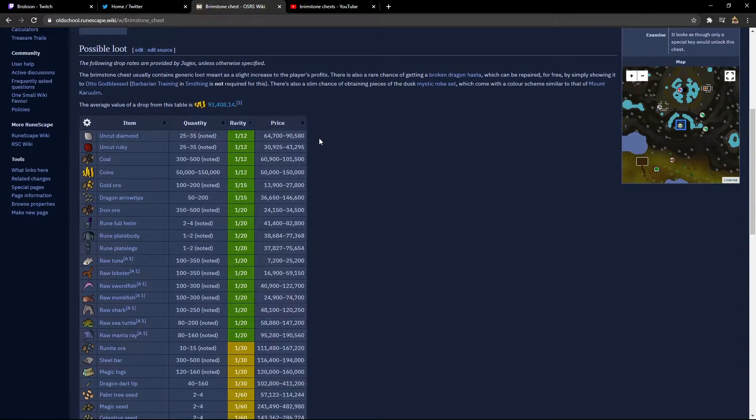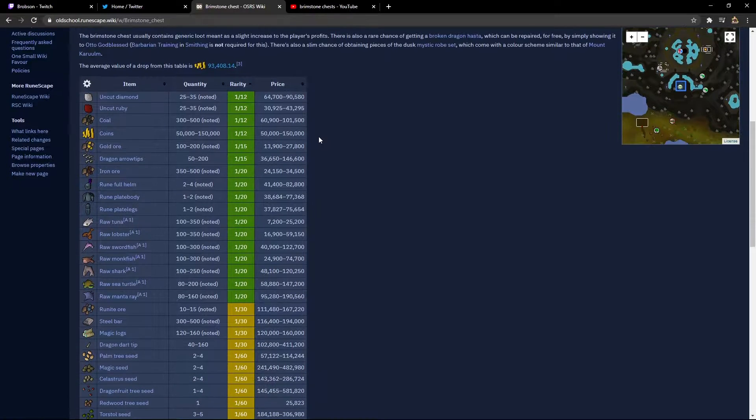Moving on, what we actually want to know is possible loot. As you can see this table below is like an iron man's dream. We have uncut diamonds and rubies — those are going to be absolutely fantastic for different kinds of bolts. And then you have your GP which is super nice.